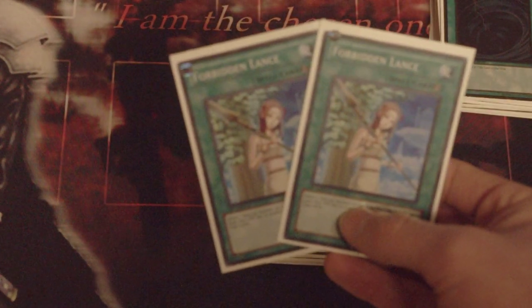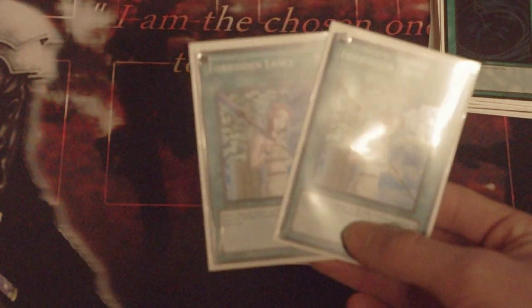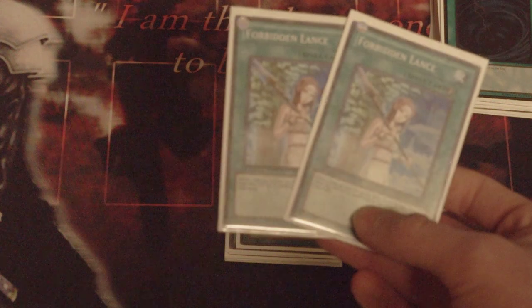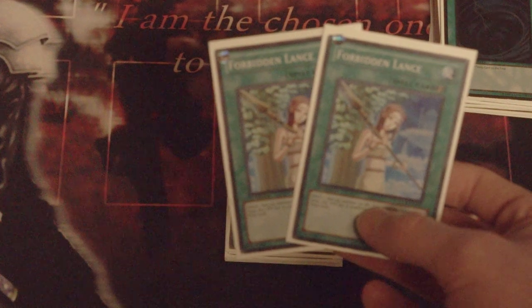Two Forbidden Lance. This is probably going to be the card of the format. This card immediately jumped up in price as soon as Book went to one. It doesn't replace Book because it can't do the same things Book does, but it lets you do so many other really cool plays. For example, in a recent video Frank Corey was playing Herald and played Dark Hole when his opponent had DAD, Goyo, and a couple other cards — then Forbidden Lance on Herald. Amazing play.